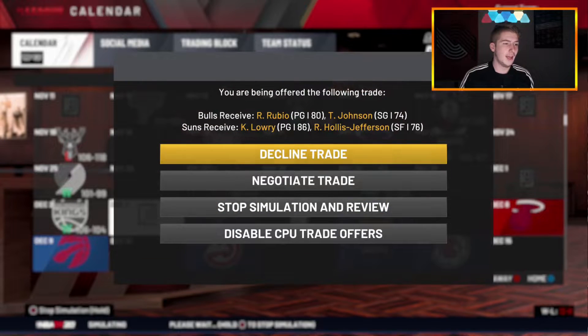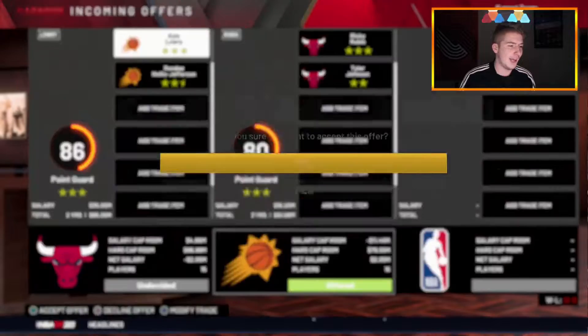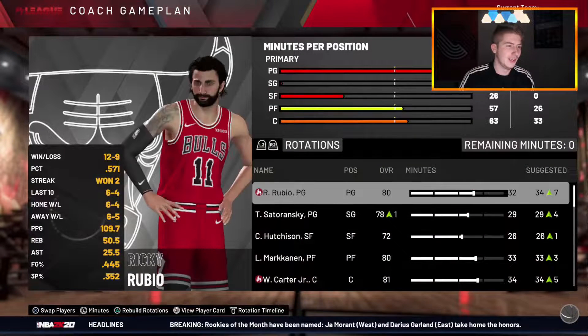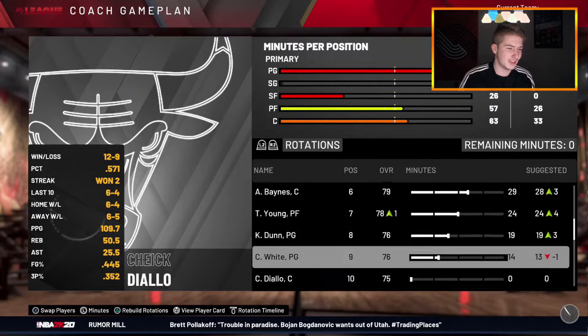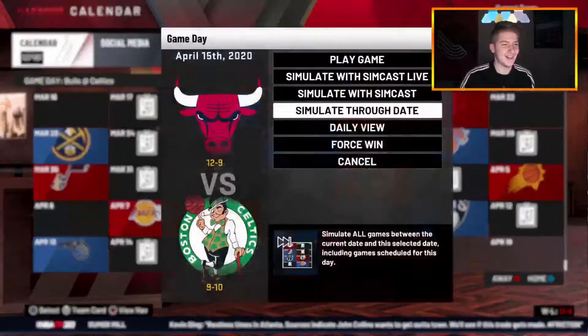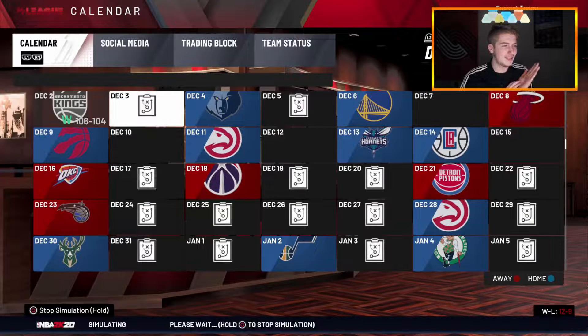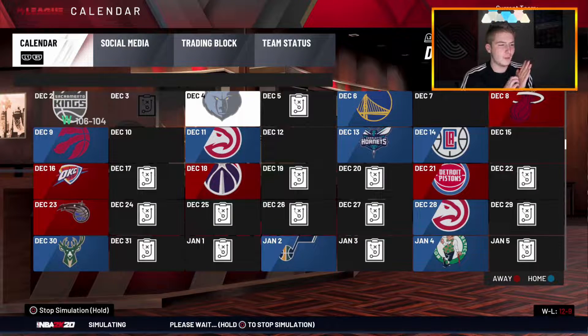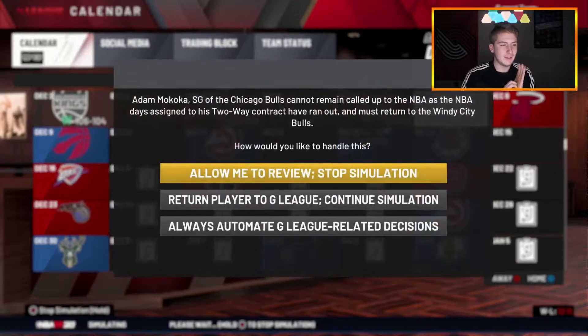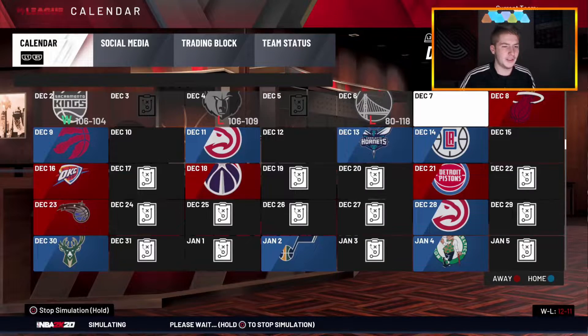We're 11 and nine — are we gonna be a playoff team? Probably not, but it's interesting that we're staying above 500. Here's our next trade and this is an absolute L — Ricky Rubio and Tyler Johnson, and we have to accept it. We get Ricky Rubio who's okay, but we've already gone through like four point guards in this video. That is insane.